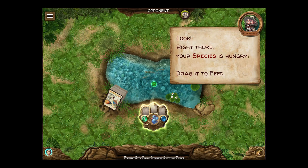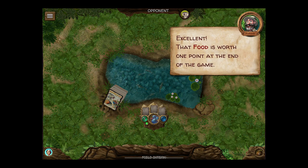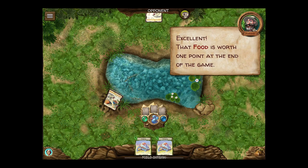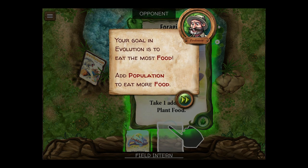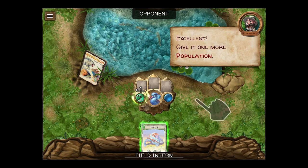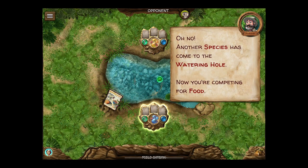Your species is hungry — drag it to feed. That food is worth one point at the end of the game. So we want to eat the most food. Add population to eat more food, so we increase our population size. Another species has come to the watering hole. Now you're competing for food.